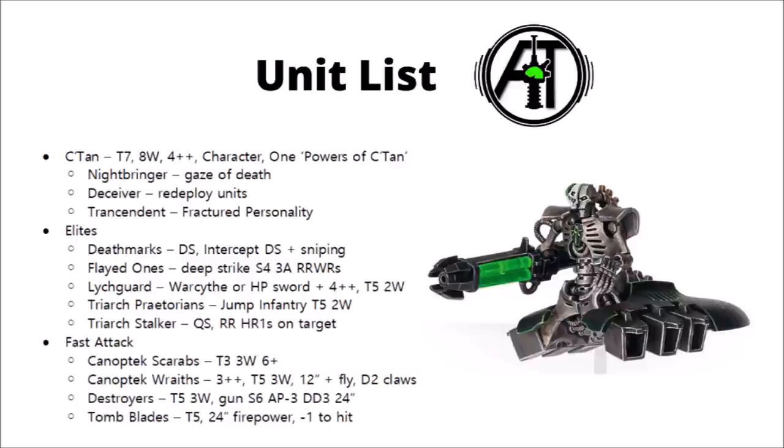There are the two Triarch units — Triarch Praetorians and Triarch Stalkers — who don't get Dynastic Codes. The Praetorians are Jump Infantry with decent close range and melee damage output via their Rods of Covenant, and are Toughness 5 with 2 wounds. The Triarch Stalker is a 10-wound vehicle with Quantum Shielding. It has mediocre damage output, but when it targets a unit it allows other Necrons to reroll hit rolls of 1 against that unit — so it functions as a buffing platform as well as a gun platform.